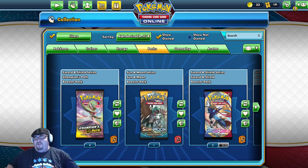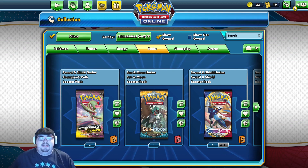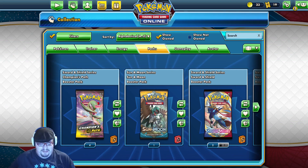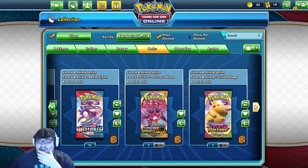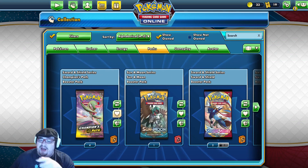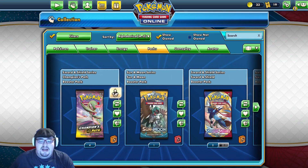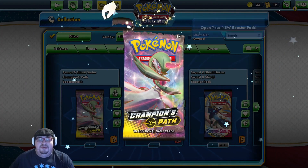What's poppin Wolf Pack Nation, Toby here back for another online unboxing. We're gonna open all these packs including the 36 Battle Styles, but that's for last. Let's go ahead and go in order right now until we get to the Battle Styles — let's see what we got.